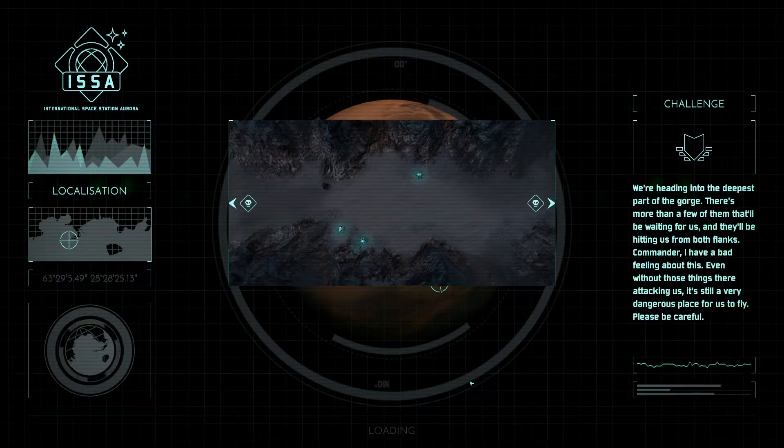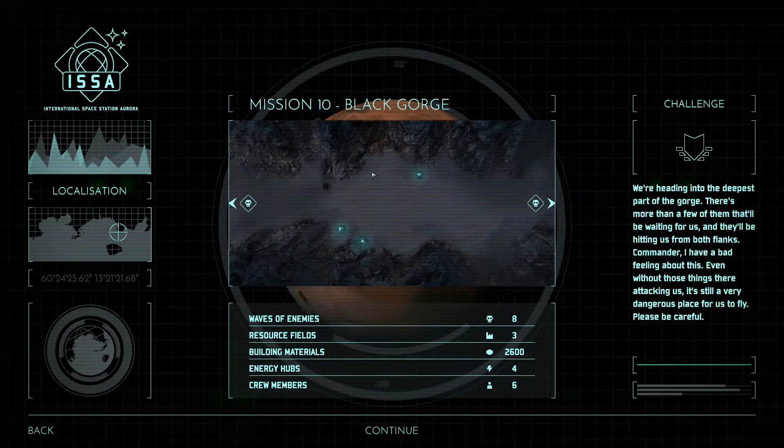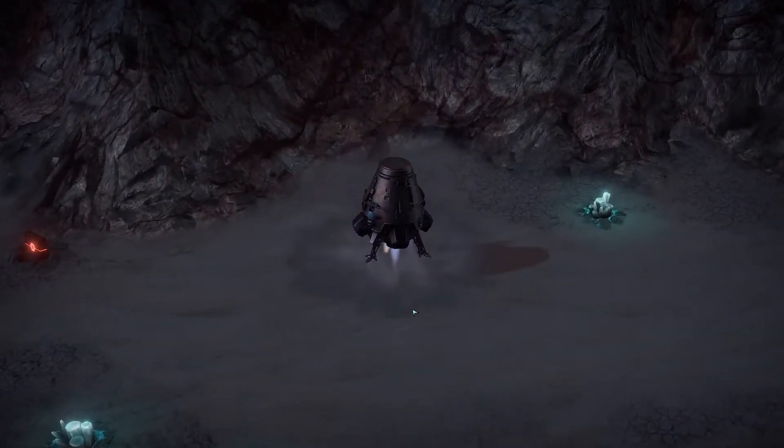We're heading into the deepest part of the gorge. There's more than a few of them that'll be waiting for us, and they'll be hitting us from both flanks. Commander, I have a bad feeling about this. Even without those things, they're attacking us — it's still a very dangerous place for us to fly. Please be careful. And we have four nukes, which is quite interesting. You might want to try boxing ourselves in and having towers with range on both sides of our base so that we could actually be attacking them from every direction. That could be very interesting.